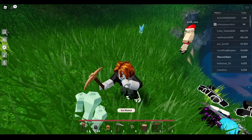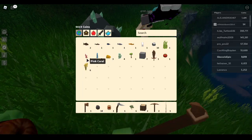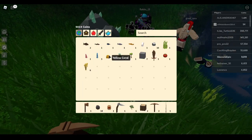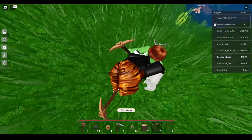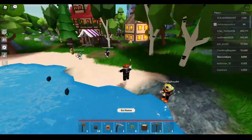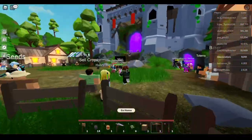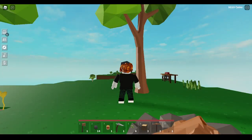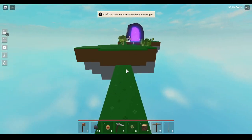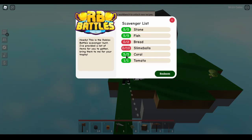Just like the fish, the coral can be a variety of different types. You might need to get one extra - for fish we needed six to register five, and for coral you might need 11 to register 10. Hold spacebar on PC or press jump on mobile to get back to the surface. Come through the portal to the RB Battles merchant - turns out we only needed five coral, so you might only need to get six.